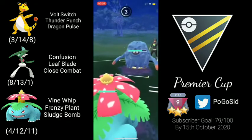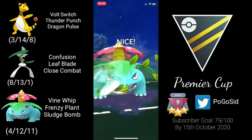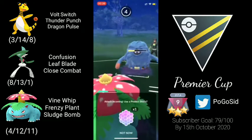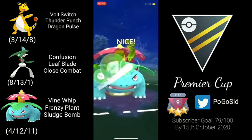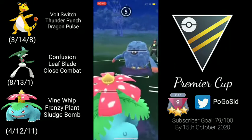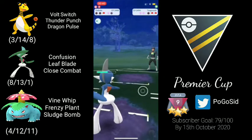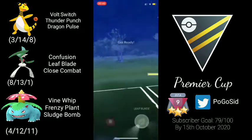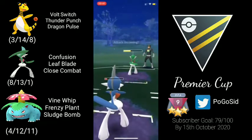The opponent comes back in with Tangrowth and we make the swap to Venusaur. Let's see if we can connect that Sludge Bomb. The opponent doesn't shield, which is really unfortunate and puts us on the back foot. We go for another shield bait — this should grab the shield — but the opponent is predicting us. The opponent has another Gallade in the back, so it doesn't make a huge difference. The opponent uses Iron Energy with a shield, so it's game.